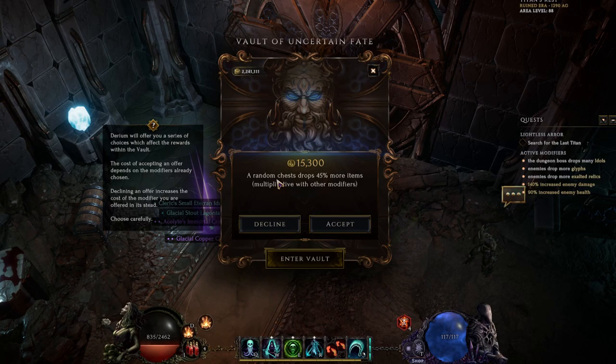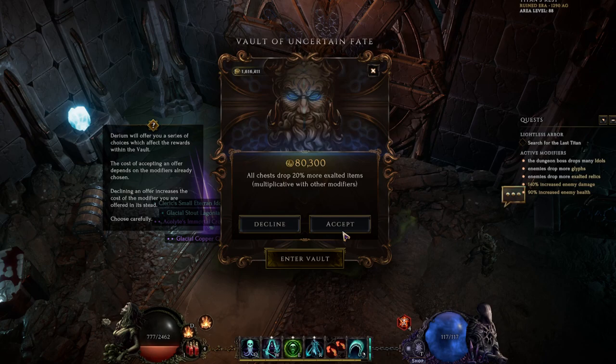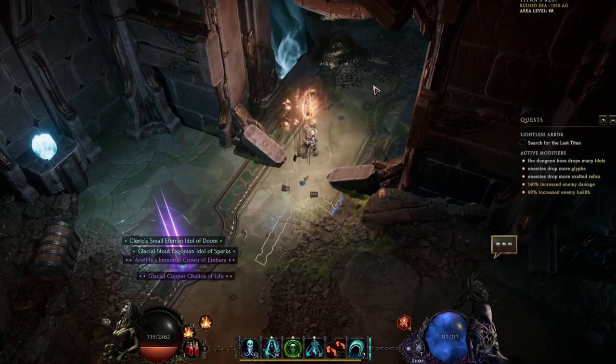As you can see, the more stuff you add the more the gold cost goes up. It adds another chest for several idols, an item chest with 45% more something, a chest that drops many affix shards — you're constantly adding chests. You can also add options like an additional exalted relic to every single chest, another chest entirely, all items from every chest having a 50% chance to be doubled, and 20% more drops from all chests. Unless there's something you really don't want, there's not much reason not to add all of them. I've gotten it to around two million before, but this run looks like it may only cost about one million.